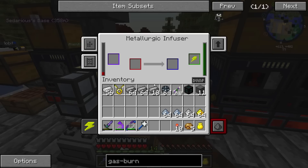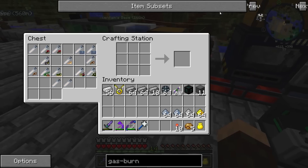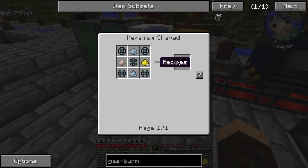We need some of this stuff right here. We have it right there. Let's go ahead and make this. I'm gonna make ten of these guys.